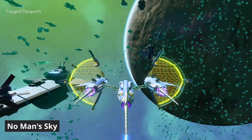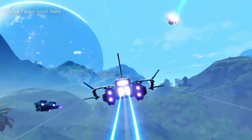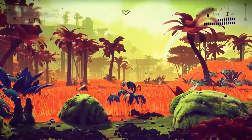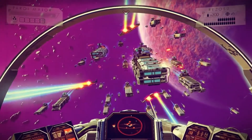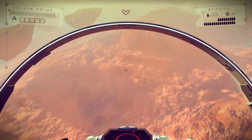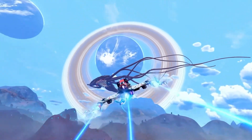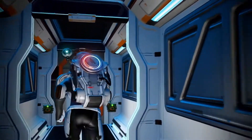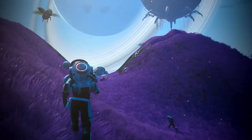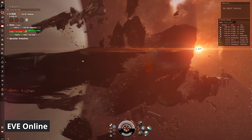No Man's Sky is an expansive and ambitious science fiction game set in an infinite, procedurally generated universe. The game's core concept is exploration — there are virtually countless planets, each with unique environments, flora, fauna, and resources. The overarching goal is vague, allowing you to carve your own journey as a trader, pirate, researcher, or simply a wanderer. The sheer scale of the world is what sets No Man's Sky apart from the competition. The multiplayer component significantly enhances the experience, and the survival aspects — demanding resource management and environmental awareness — add depth to gameplay. You start with a basic spaceship and a survival suit, both of which can be upgraded as you progress. Early gameplay involves gathering resources, deciphering alien languages, and understanding the mechanics of interstellar travel. Further on, you can build bases, cultivate crops, breed creatures, undertake missions, engage in combat, trade, or just explore the endless cosmos.